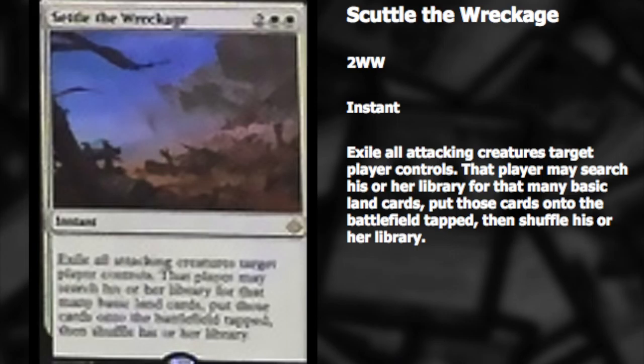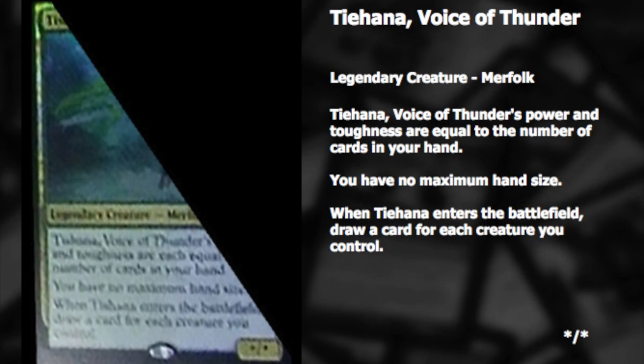The next card we're going to look at is a multi-color card called Tyhana, Voice of Thunder. It is a legendary creature — Merfolk. It has power and toughness each equal to the number of cards in your hand, and you have no maximum hand size. When it enters the battlefield, you draw a card for each creature you control. I don't know what the casting cost is, but it looks like blue-green to me from the colors on the card.